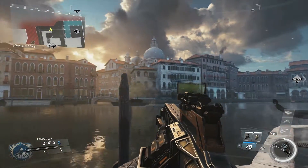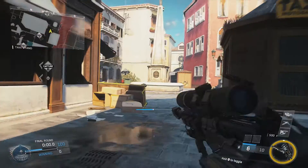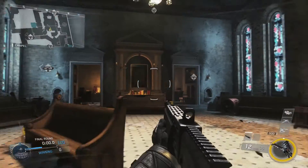One of the maps in DLC 1 that we are pretty excited about is called Renaissance. It takes place in Venice. It's very tight quarters with very fast gameplay. If you like to snipe, you're gonna love the church lane. If you like to run and gun with your shotgun or your SMG, you're gonna love skating through the interiors and engaging players. And if you're a mobile mid-ranger, you're gonna love taking your assault rifle onto the streets.